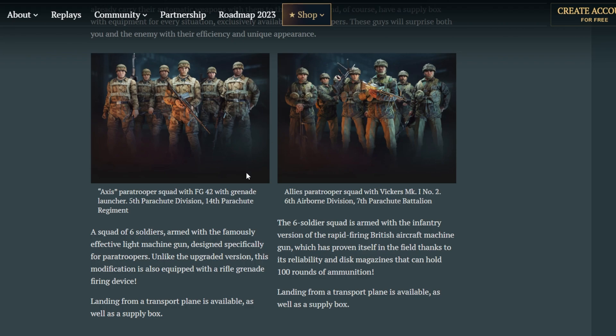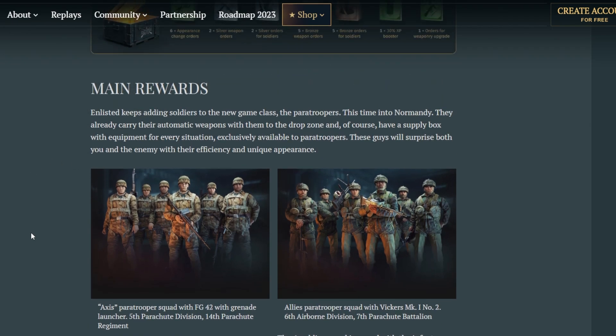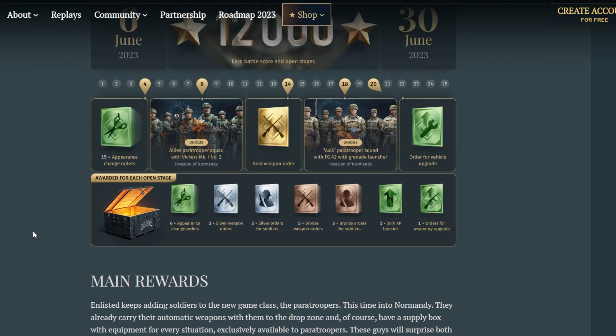On the other hand it kind of feels the same — similar vibes to the premium squad — with the Axis getting something semi-auto sniper-like with no scope and some extras, while the Allied paratroopers are gonna have a Vickers Mark 1 Number 2. I don't know much about the weapon, but it looks like it has a drum disc magazine with 100 rounds, which gives me Thompson 100 vibes from the premium squad. So it's more like a tactical precision thing for Axis, and these Allied guys just go blasting without caring about ammo.